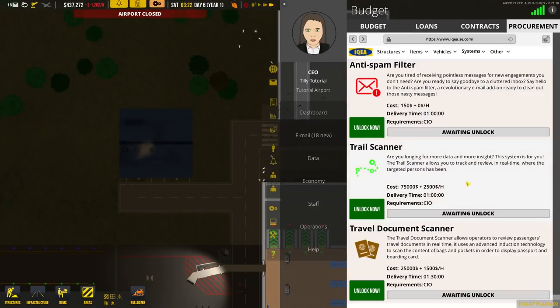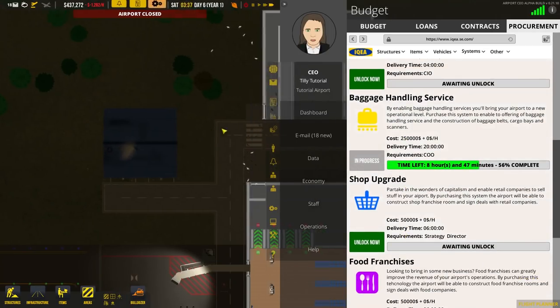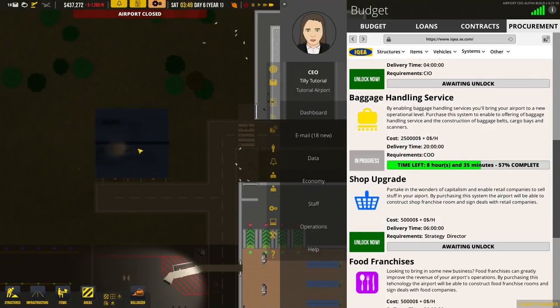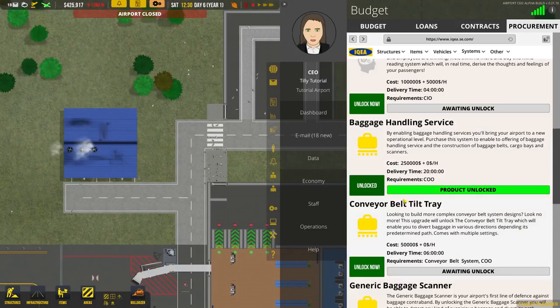Even after building the baggage bay area, service roads, and vehicle depot, we still have eight and a half hours left to wait. So go make a cup of tea or coffee — this takes a long, long time. And after what seems like an eternity, baggage handling service is now unlocked. We can now go and do baggage handling things.